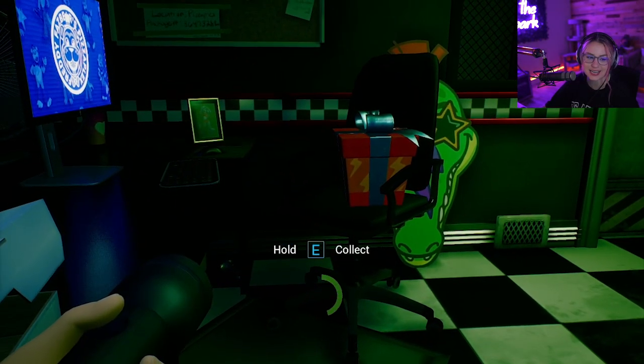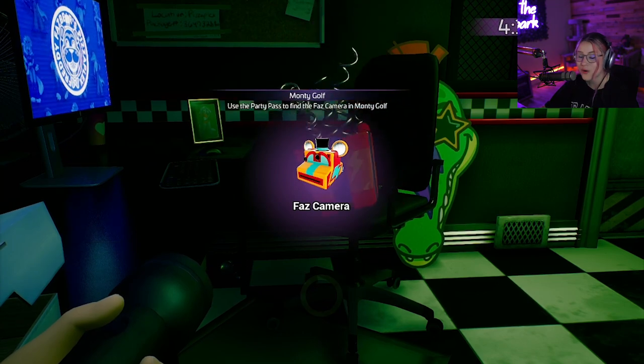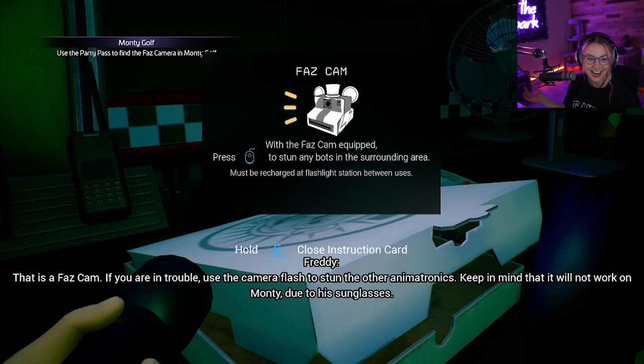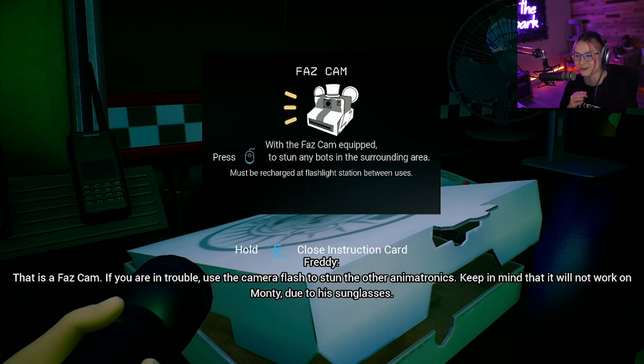Press and hold E to collect - I think I missed this. What's this? Wow, looks like an old camera! All I did before was get the security badge and missed the Faz Camera, so I'm sure any of you who already watched the last part were screaming at me. But don't worry - I have the Faz Cam now. With it equipped you can stun any bots in the surrounding area, but it must be recharged at a flashlight station between uses.